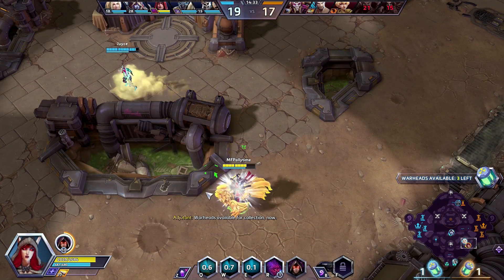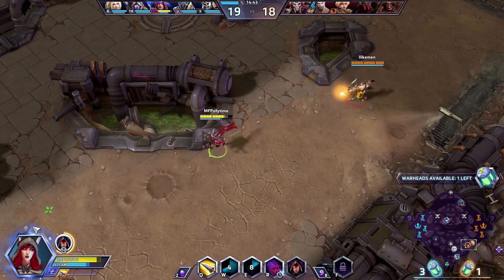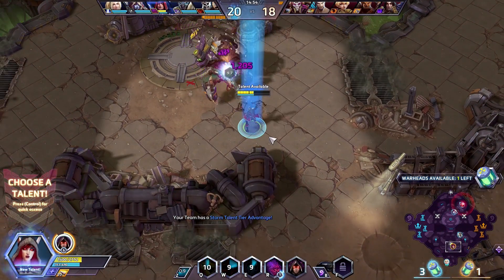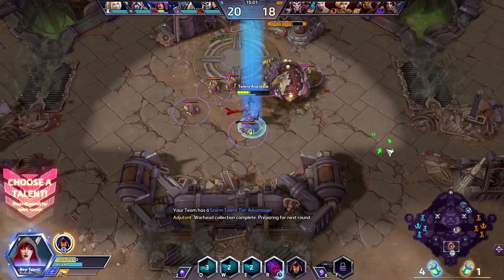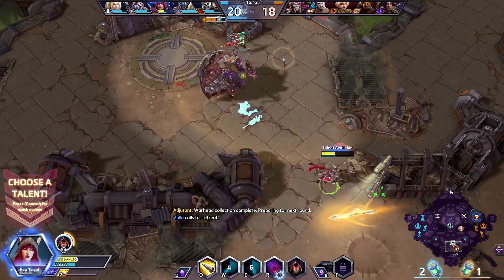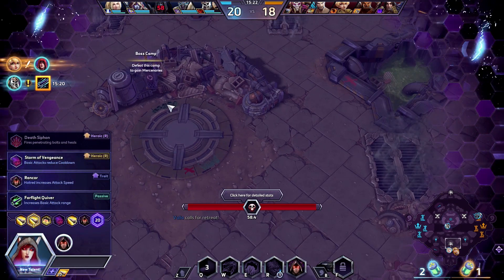We do have my ult now and cooldowns are almost ready. I kind of want to go back in. Are we distracted anywhere else so I might be able to do this? I rolled so we don't have everything off cooldown. We only heal versus heroes. I want to try the boss again — can I make it happen? I'm level 20 and probably shouldn't be doing that right now, but hey, they're pushing top lane.